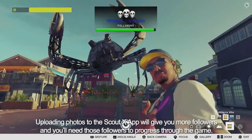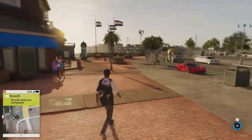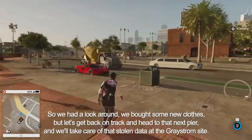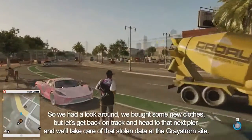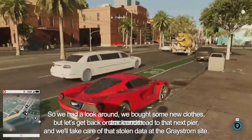Uploading the photos to the ScoutX app will give you more followers, and you'll need those followers to progress through the game. So we had a look around, we bought some new clothes, but let's get back on track and head to the next pier and take care of that stolen data at the Greystrom site.